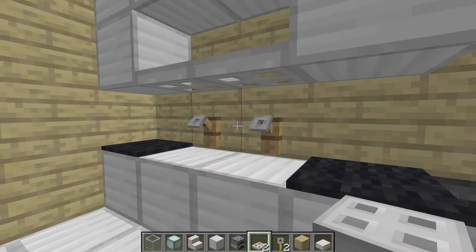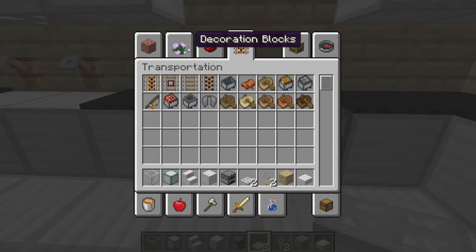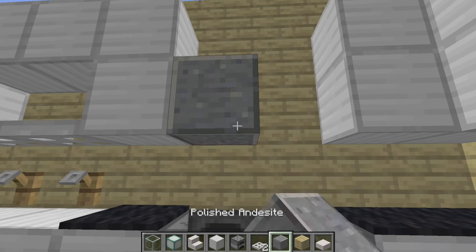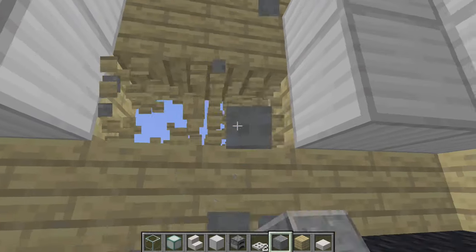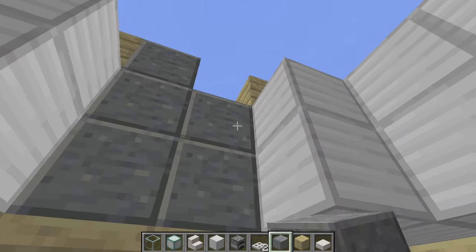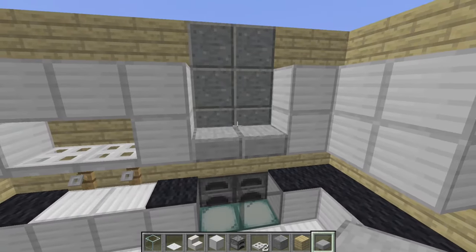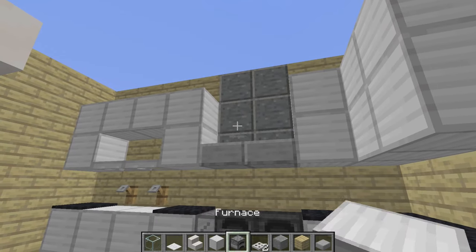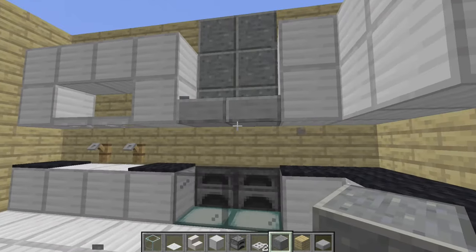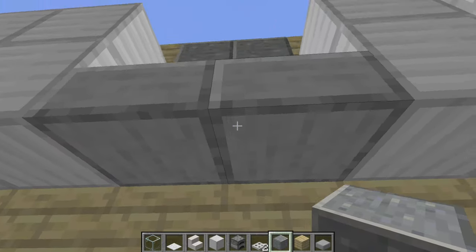To finish off the furnace area, get your smooth stone or polished stone and destroy the wall behind it so it looks more realistic and like a ventilation system. Above that you want to put two stone slabs to give it the look of a furnace vent — it gives the look of where vents would be if you had steam coming up, and you just don't want that in your kitchen.